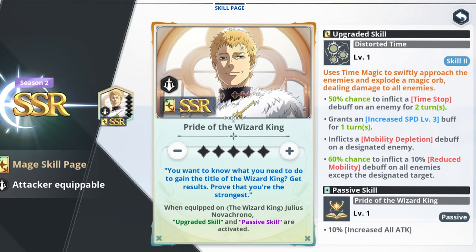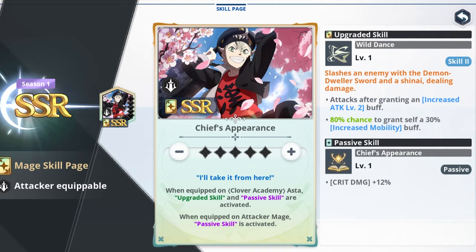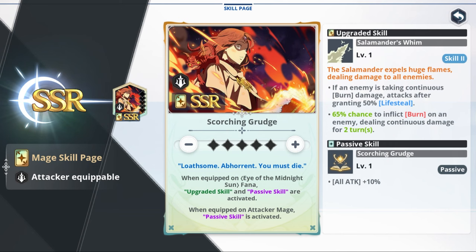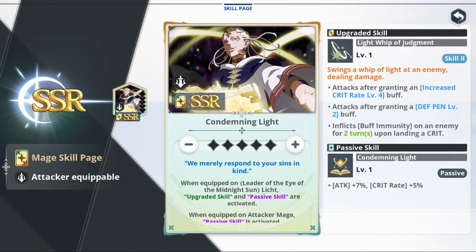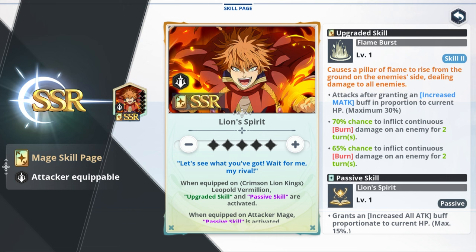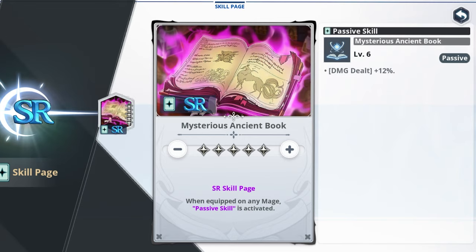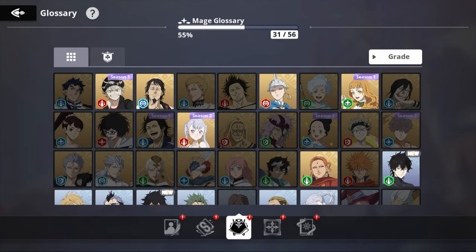Chief's Appearance is another strong skill page for its free 12% crit damage. The free-to-play Captain's Dignity is excellent, granting 2.5% increased crit rate at the end of an ally's turn. Scorching Grudge offers 10% increase on all attack. Condemning Light provides extra crit rate and attack percentage. Lion Spirit gives a high all-attack increase. For non-specific options, Breath of Darkness and Mysterious Ancient Book both offer 10-12% all-attack or damage increases.